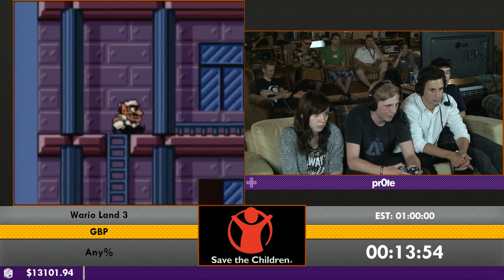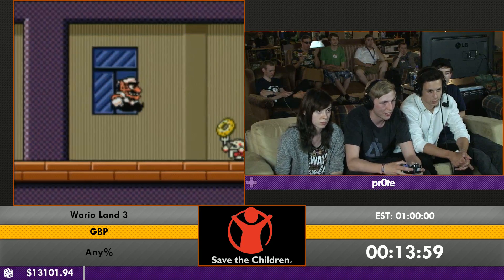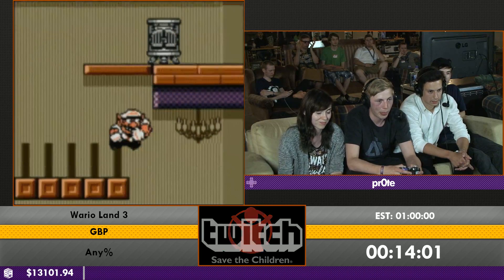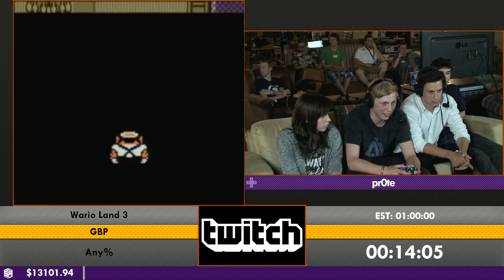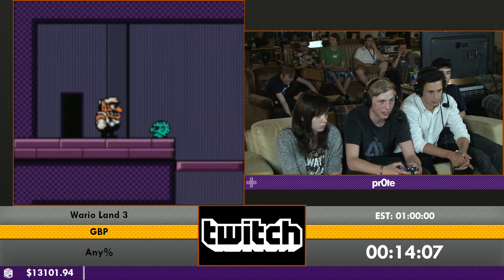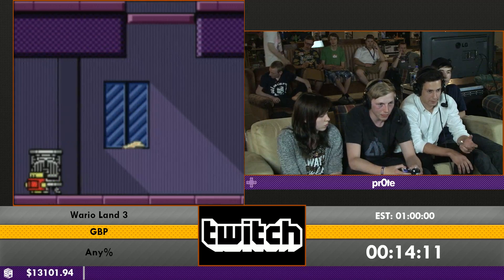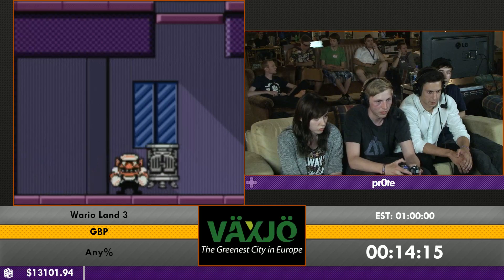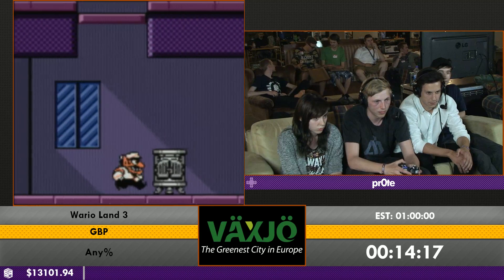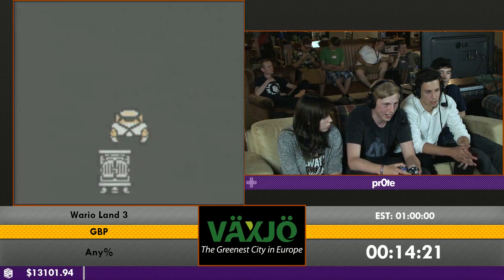The fastest way to move in this game is actually just running. Dash jumping saves only a couple of frames and is a very difficult technique. It's ideal to dash jump rather than normal jump when getting to a higher platform, but it all depends. When pushing the boiler it's random how far you push it.